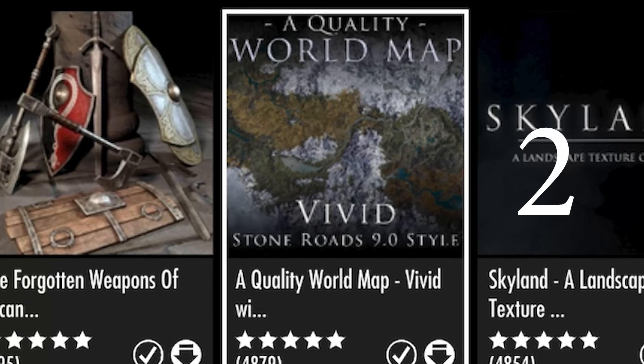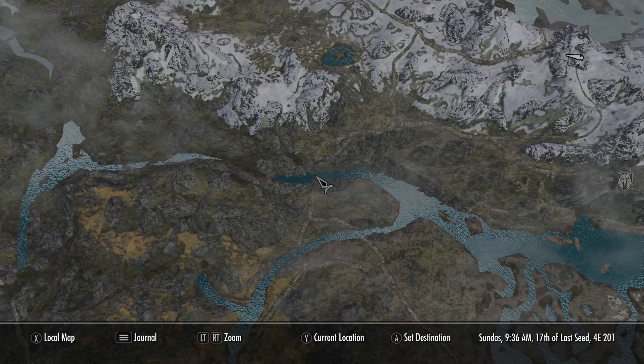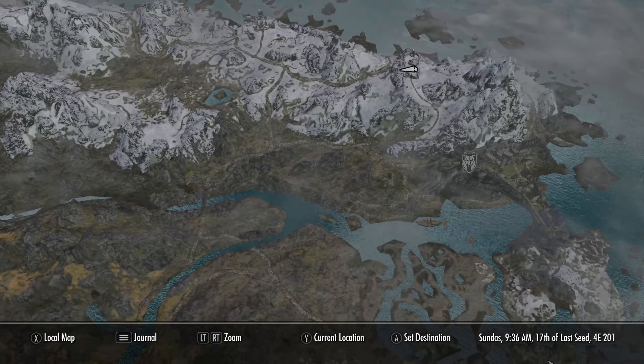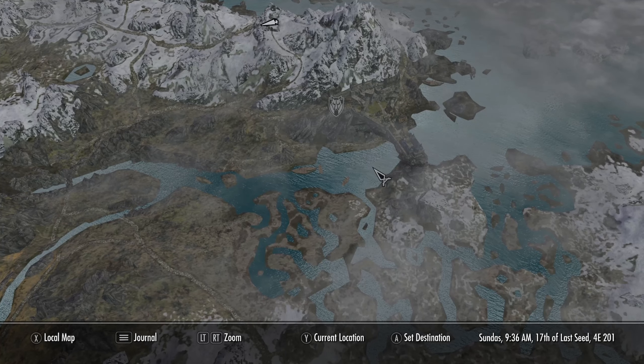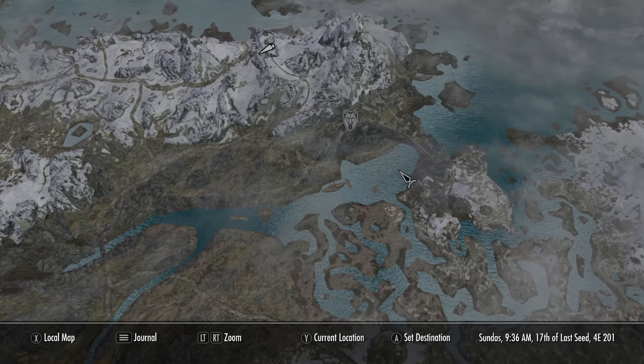Another thing you should check out is A Quality World Map. This mod is really cool — it basically lets you see the roadways on the map screen, making the map more crisp and clean. Definitely check it out.